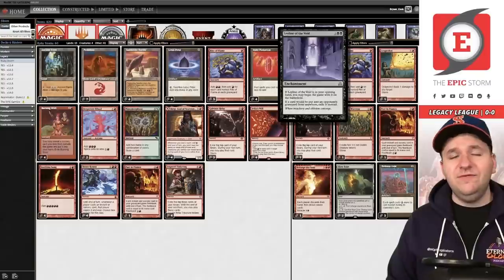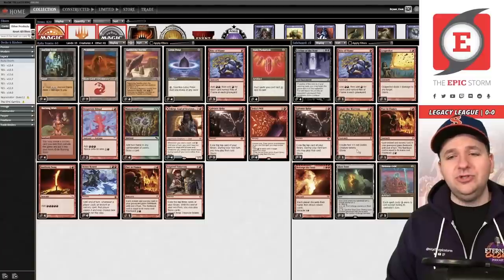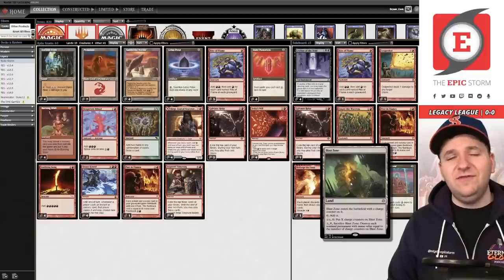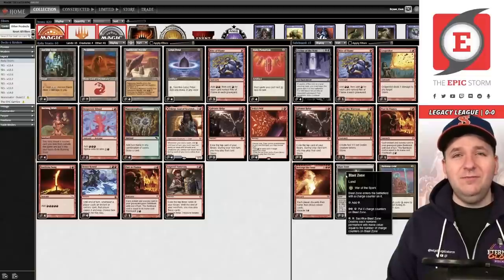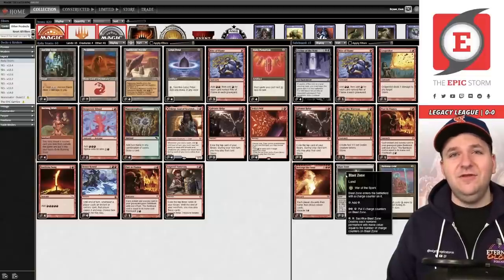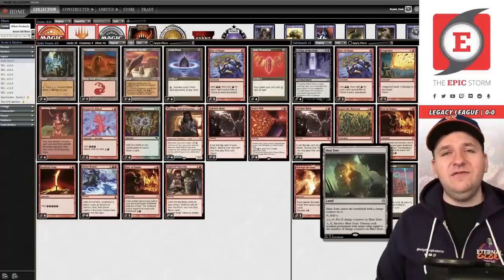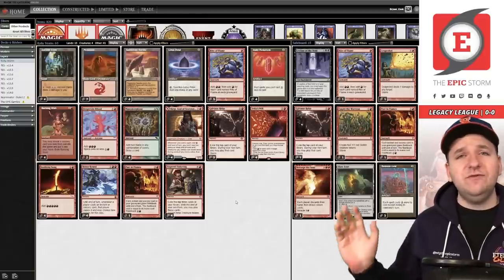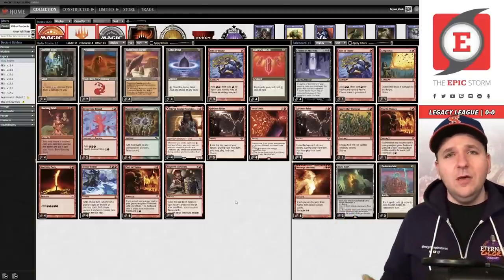In the sideboard: Leyline of the Void — Reanimator is very popular on Magic Online. Defense Grid for the blue decks post-board. A bunch of wish targets. The last one is really there to answer things like Deafening Silence, Thalia, Collector — red doesn't have a great answer. You could play Anarchy but then you have to build to five mana. Blast Zone just does it all more efficiently, so that's what we're playing.